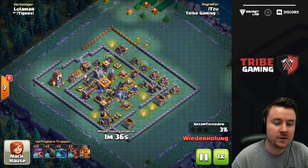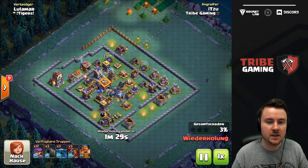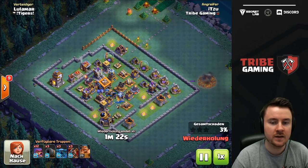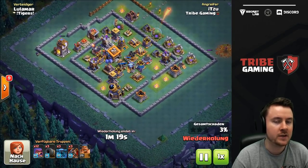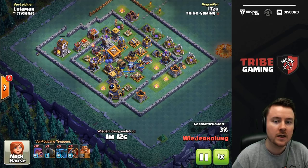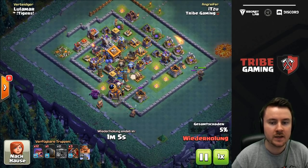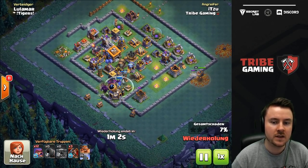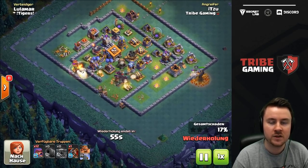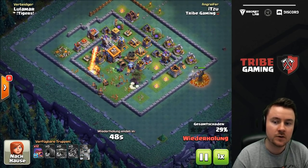The next attack is PEKKA, hawk gliders, cannon carts, and archers. On this one it's all about the placement of your PEKKA combined with the cannon carts. You want bases where you can target the crusher really early — on this one I can target the crusher right away with my hawk glider while dropping some archers outside. It was actually bad for me that I didn't place an archer properly, because I already lost one PEKKA really early. I stunned the crusher, which is good, but losing that PEKKA so early is worst case.